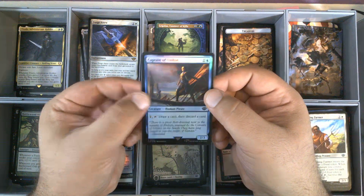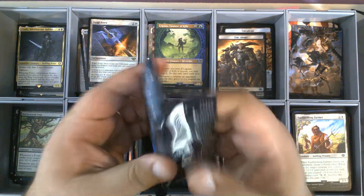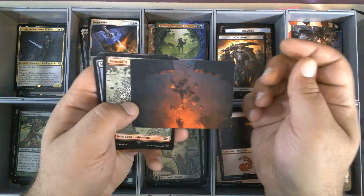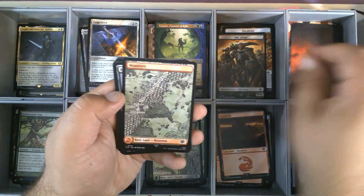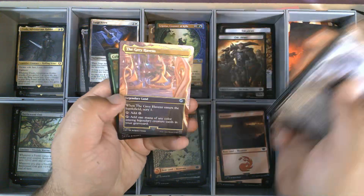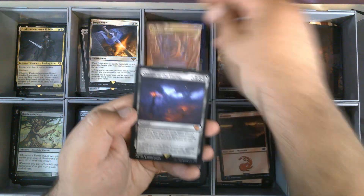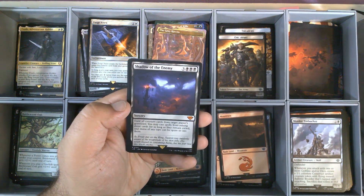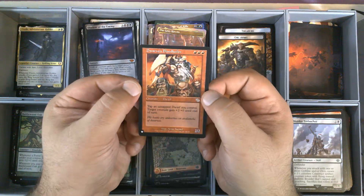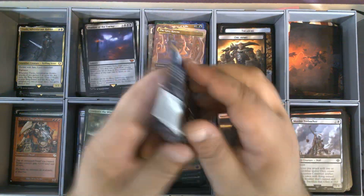We have Captain of Umbar, foil. And an Orc Army. Pack seven. That is Gandalf the Gray — I believe that's the Ring frame art. Full Art Mountain. Our commons and uncommons. The Grey Havens for our borderless. And Shadow of the Enemy — very nice, 107. This is our third Shadow of the Enemy. Foil Celeborn the Wise. And Dwarven Blood Boiler from the list.